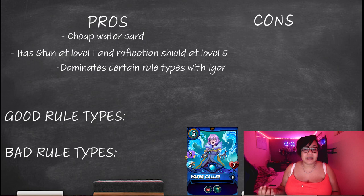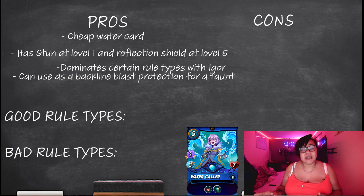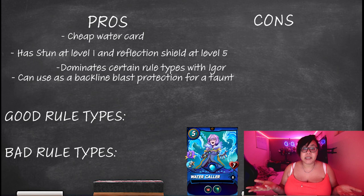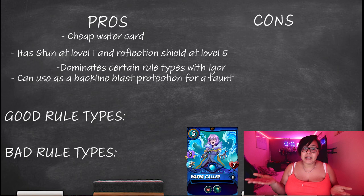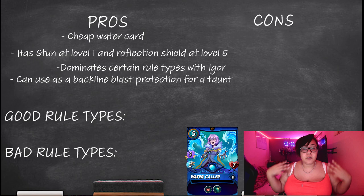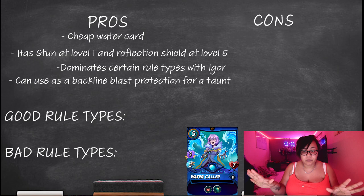She's also one of the only cards you can put in the back line that protects herself from blast damage and can still attack the front — or anyone else on the other team depending on the rules. She can go really well with Raised Brood at the back instead of the front, and using Tide Biter. In a blast game, you really do want to use both the Water Cooler and the Tide Biter — Tide Biter in second position because he has reach, and Water Cooler in the second-to-back position, hiding your taunt so you're not getting damage into the middle of your team.